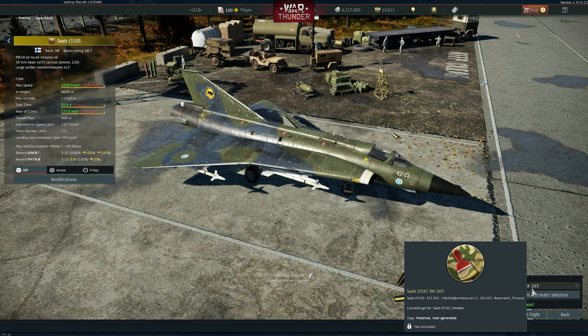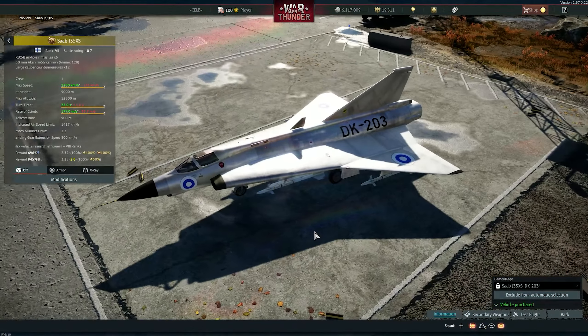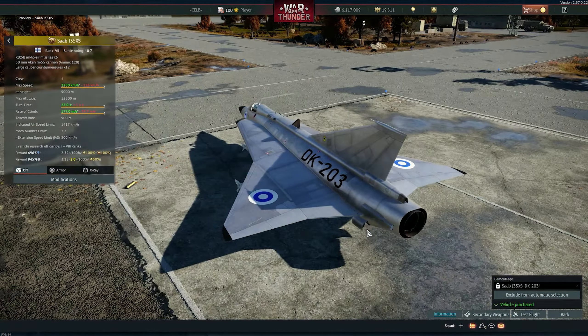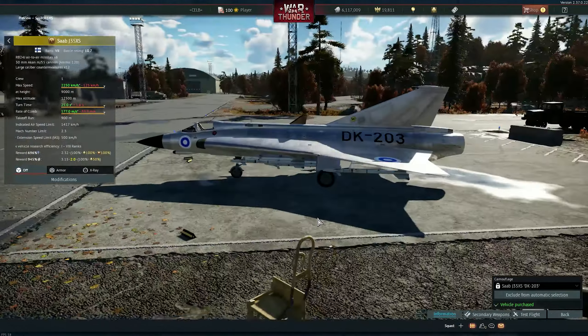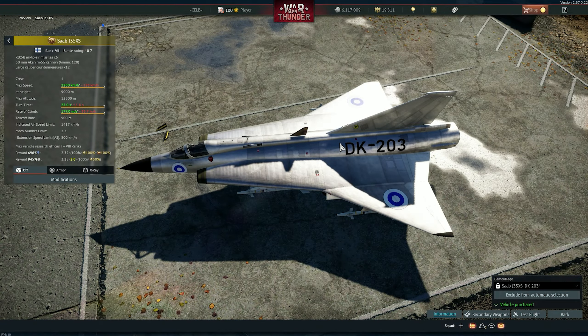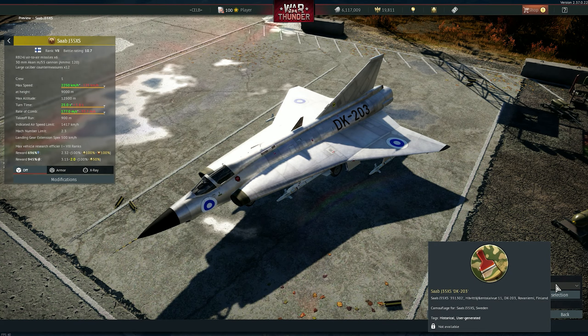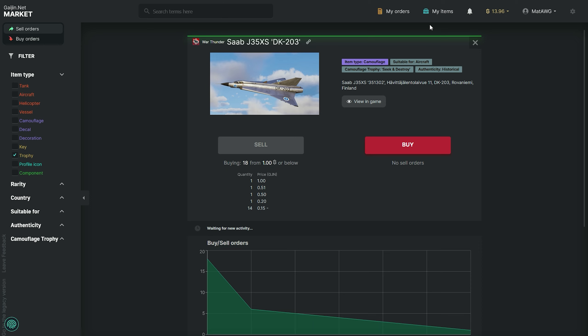Oh, this is actually pretty cool — this is the skin I always wanted, finally for the J35XS! I love these unpainted camouflages for tracking aircraft — they are so beautiful. The numbers and the aircraft number or quadrant number are just amazing. Oh my god, it's so cool. Very very cool one.